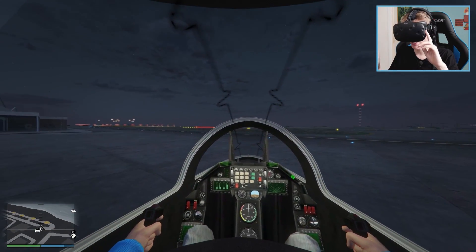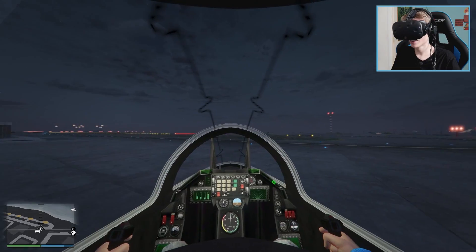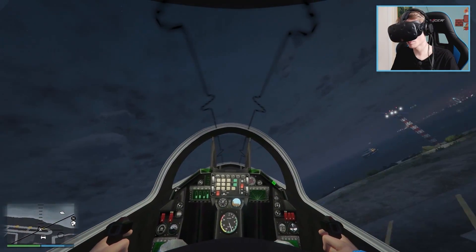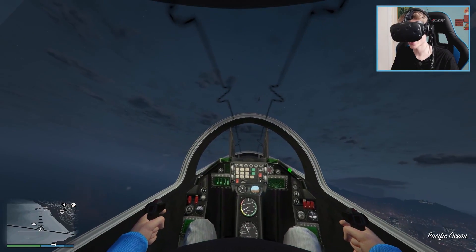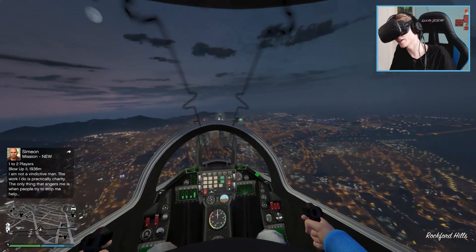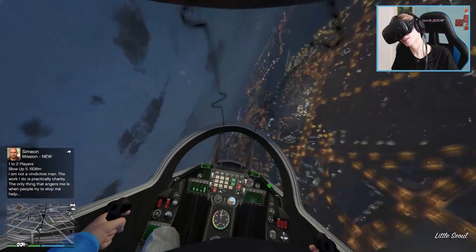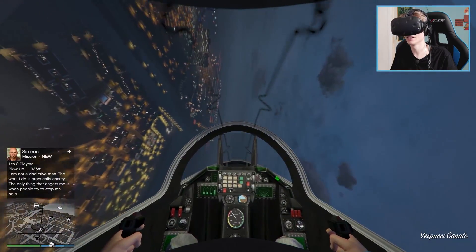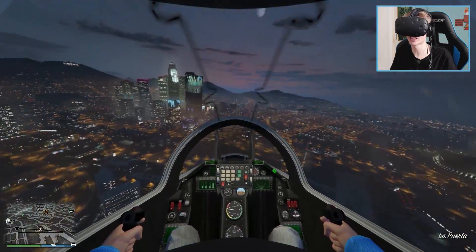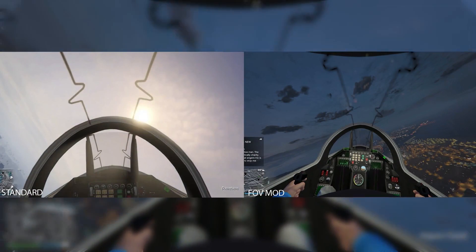I'm also wearing a helmet right now as you can see — it's kind of strange to wear that but you can't really turn it off in GTA. Let me go up — here we go! I can actually hear the wheels going into the plane. This is like the best thing you can do in VR: just fly over the city and enjoy the view. Seriously, it is great. Let's make a little stunt here — this could make you sick as well, but I'm still fine. When you take off the headset it could get you a little sick because your brain got tricked.